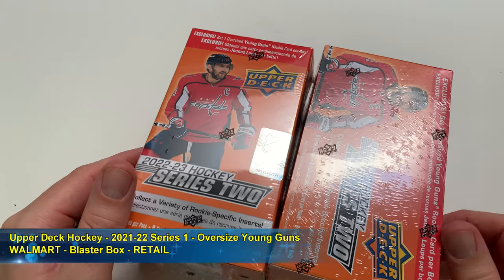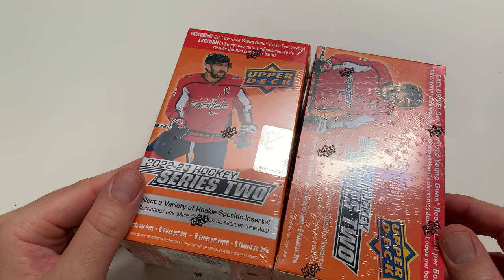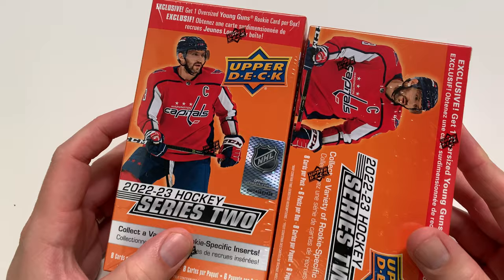Hey everybody, welcome to the channel. I am Pete and we're back again with some blaster boxes of 22-23 Series 2 from Upper Deck Hockey. Picked these up at Walmart because I love oversized young guns and I'm still looking for Shane Wright — Harbor Jack High — looking for those young guns.